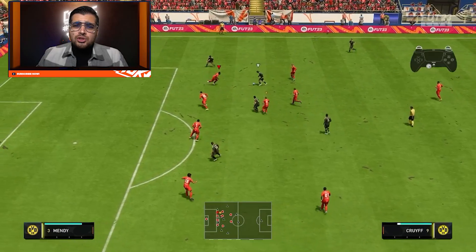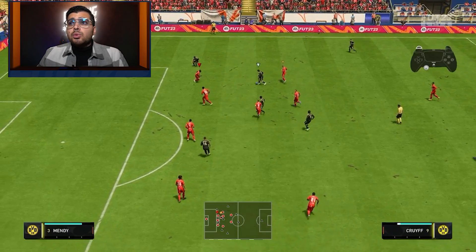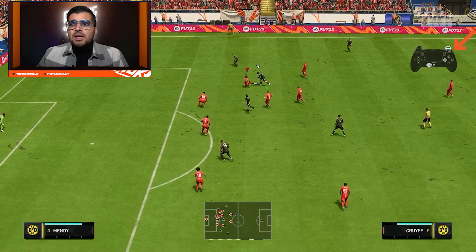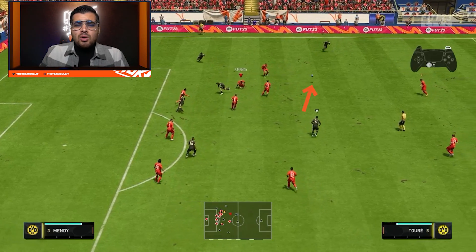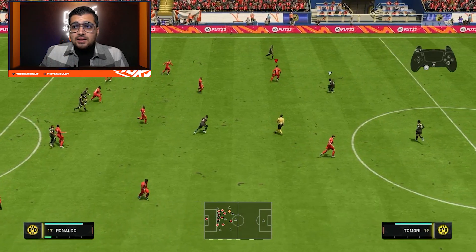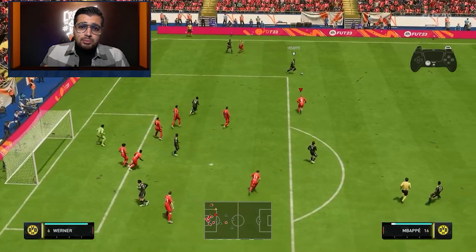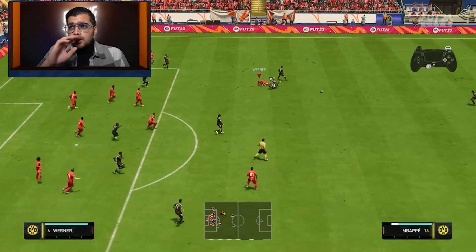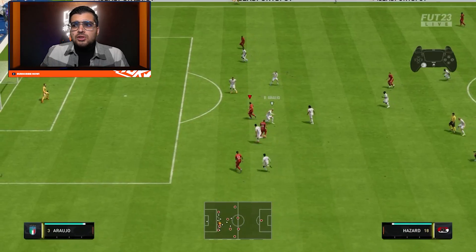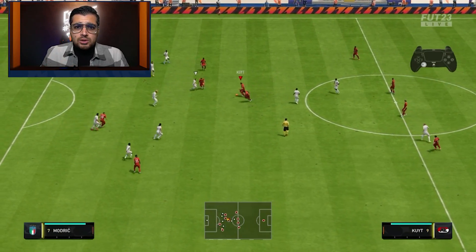Make sure to always perform sliding tackles when your player is already sprinting. We also have R1 sliding, but we're not a huge fan of it. Pressing R1 sliding produces a harder tackle that makes the ball bounce further from the opponent, but it usually doesn't result in you gaining possession. We don't recommend using R1 sliding.